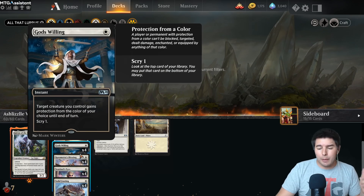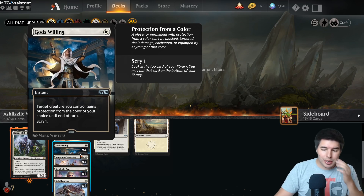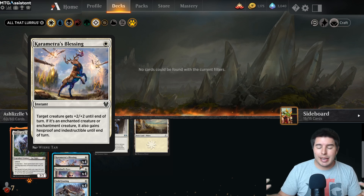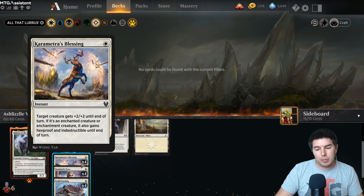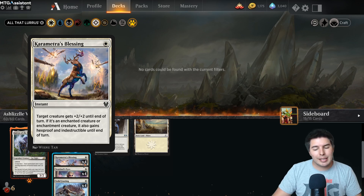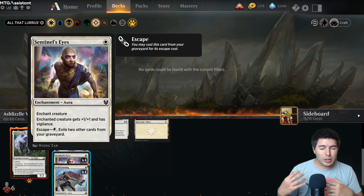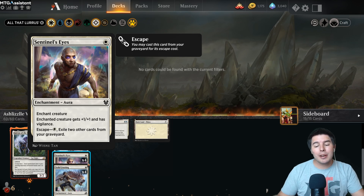God's Willing helps us get in for a little bit more damage as well as protection. For only 12 creatures, Camacho's Blessing gives hexproof and indestructible - it's amazing. All of our creatures should be enchantments or enchantment creatures with our All Seer, Life's Bounty, so we should be able to get them plus two, plus two and indestructible. We need to be holding up mana pretty often in this deck. There are a lot of decisions to make and I'm still kind of new to it, but we're going to take it into ranked.